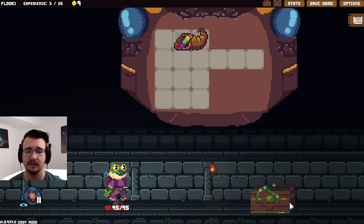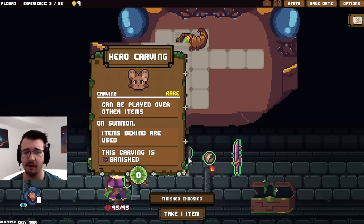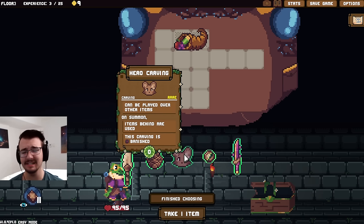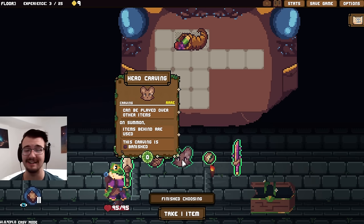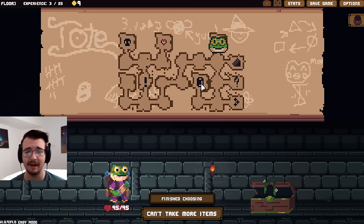A chest — this is a carving chest. I get one thing: can be played over other items, on summon items behind are used, and this carving is banished. That sounds good if I had items. I'll take the rare one just because it doesn't seem good now, but I definitely see it being good eventually — get a free use out of something. That is a hell yeah for me, but admittedly kind of useless right now.